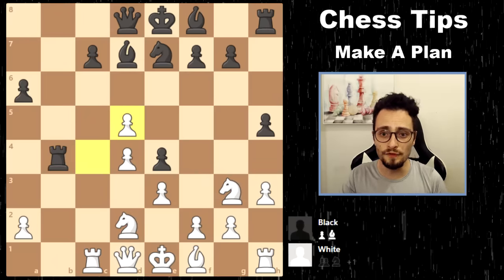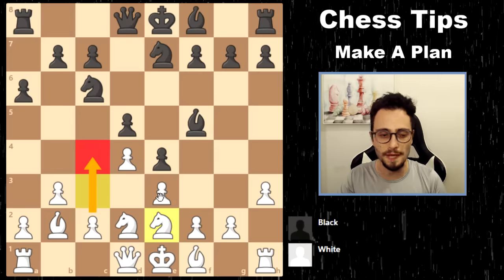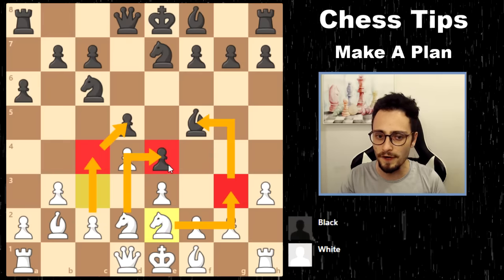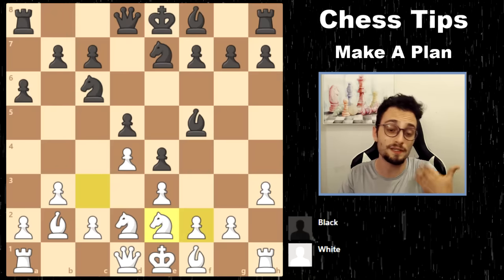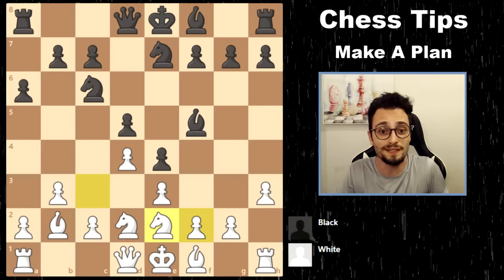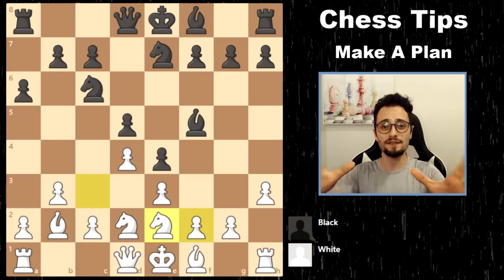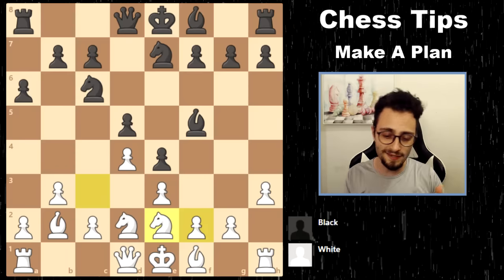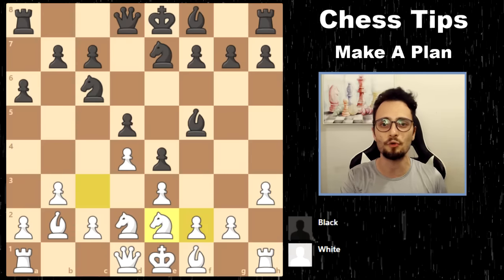A move like knight e2 in a closed position, followed by a pawn break and reroute to pressure the center, is a very advanced strategic idea — and that's why I wanted to end with it. In this example and the last, no one really got attacked; it's all about positional pressure. That was slightly longer than 10 minutes but hopefully it gave you a lens into how to make a plan in chess.